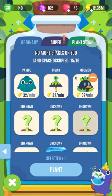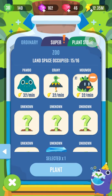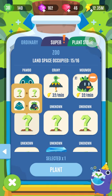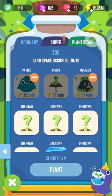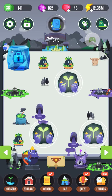As you can see here, each plant has... you combine certain plants to get certain other plants. So now that we have this Momo, we can combine that with Pambo, and we can hopefully get a new plant.